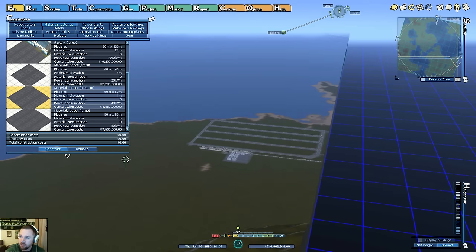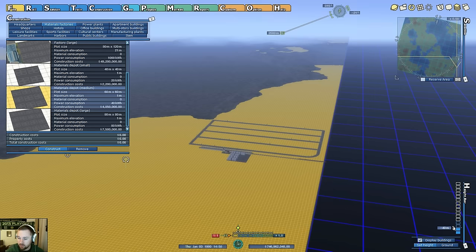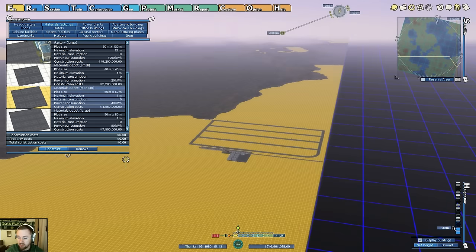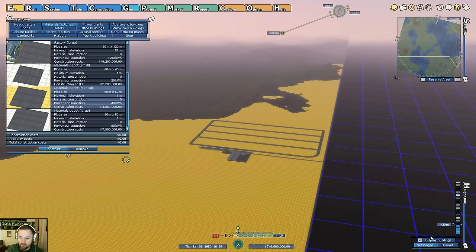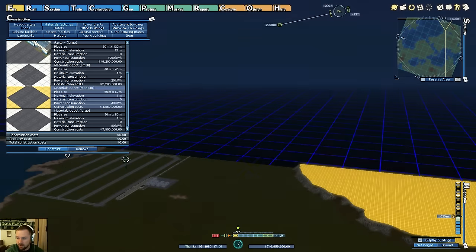I can show you the underground height tip. If I go to set height and go underground, see how the train station is lit up. But if I go 40 meters underground — no more. So it's a 30-meter barrier: at 30 meters underground, no good; at 20 meters, I'm good. Same thing going up high — you've got to keep that in mind.